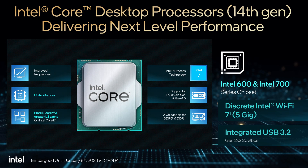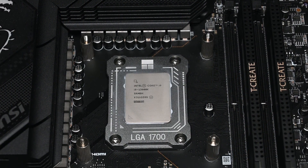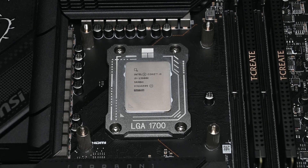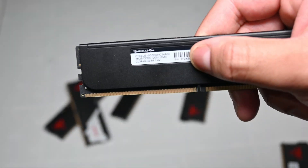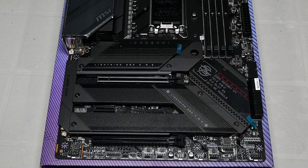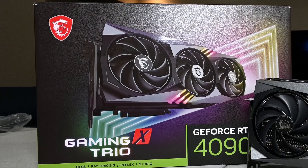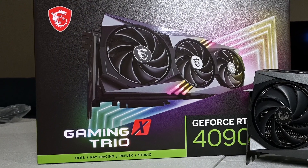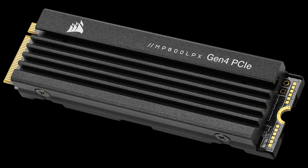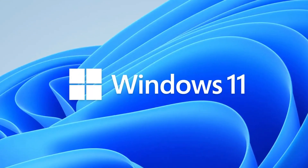Before we jump into the benchmarks, here's a rundown of our test system specs. The CPU is an Intel Core i9-13900K with P cores running at 5.7GHz and E cores at 4.6GHz. For memory, we've got 32GB of Team Group's T-Create DDR5-7200 with tuned timings. The motherboard is an MSI Z790 Carbon Wi-Fi. The GPU is an MSI RTX 4090 running its core at 3GHz with memory at 24Gbps. All games are stored on Corsair's MP600 Gen 4 NVMe drive, running the latest Windows 11 updates and Nvidia drivers.